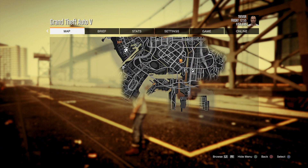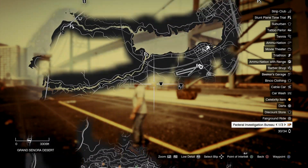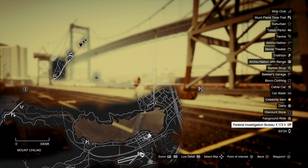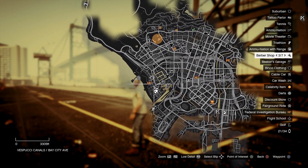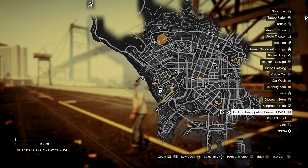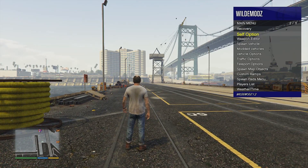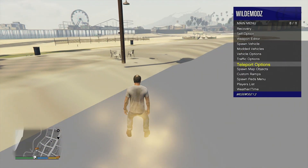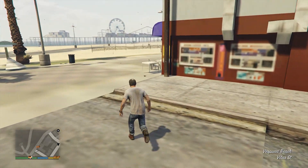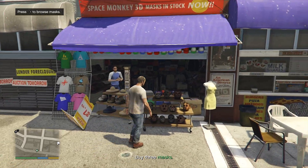That was pretty fun. It looks like we have more heist setups — what the heck, there's like three of them right here in the city. I don't know what these are for — they're heist setups, right? Let's just go to these and see what they are since they're little missions. Teleport to waypoint.